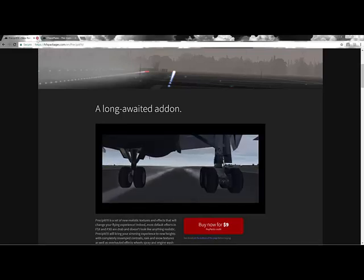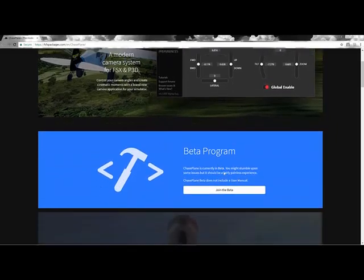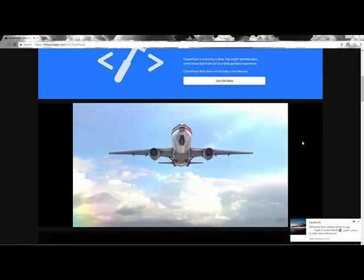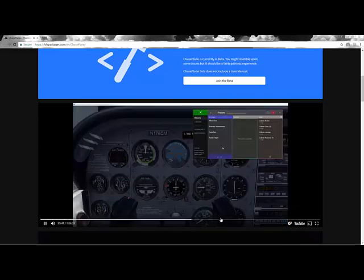Finally, Chase Plane is one of the nicest add-ons you need. Everyone wants to see their own landings and takeoffs, right? Chase Plane is an application where you place an imaginary camera at a point on the runway or in the sky, then start recording. As you take off, you can screen-record from a perfect position. You can check out a tutorial on their website at fsfxpackages.com under Chase Plane.